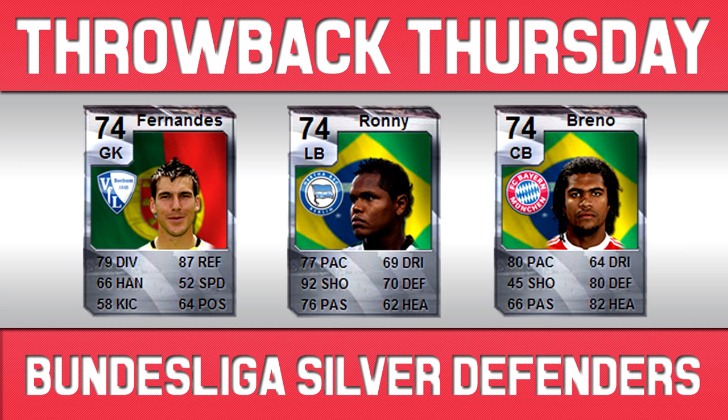Next player is Ronnie, the left back, who a lot of you noticed on the thumbnail, and he is probably the best left back we've ever had in terms of shooting on any FIFA in terms of Silvers as well. He's got 77 pace, 69 dribbling, 70 defence, 92 shooting and 76 passing — absolutely ridiculous stats for a silver left back. The 92 shooting is probably the highest shooting I've ever seen in a silver player. I think Rhodes came close with 90 on the man of the match card a few years ago, but that Ronnie in FIFA 10 was ridiculous.